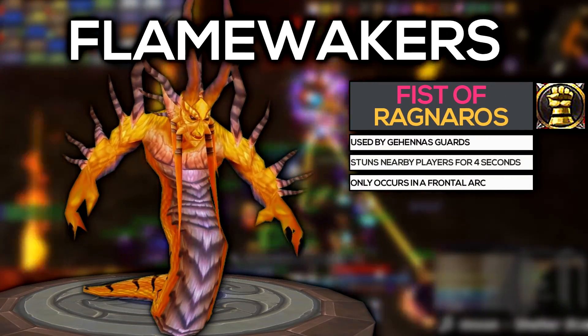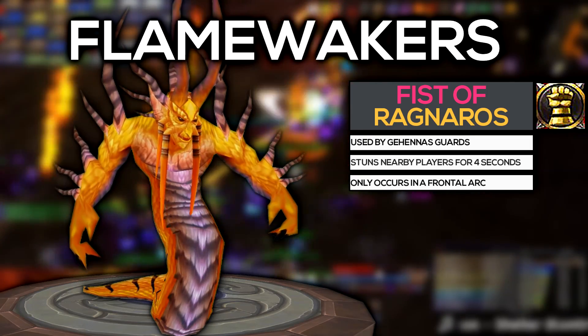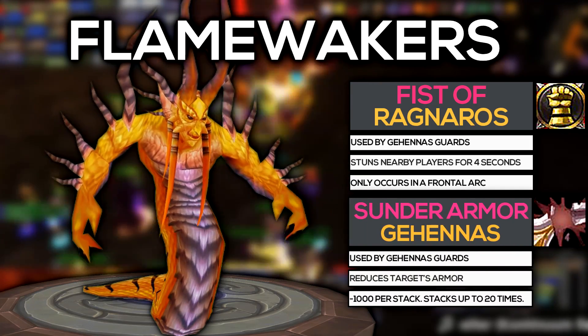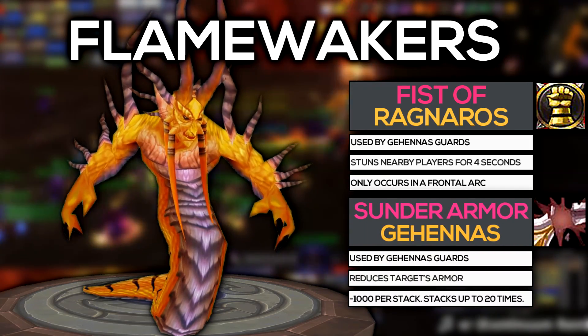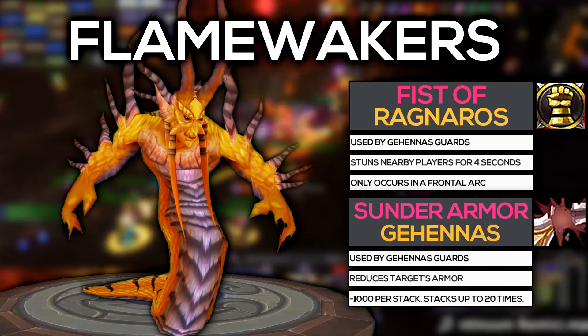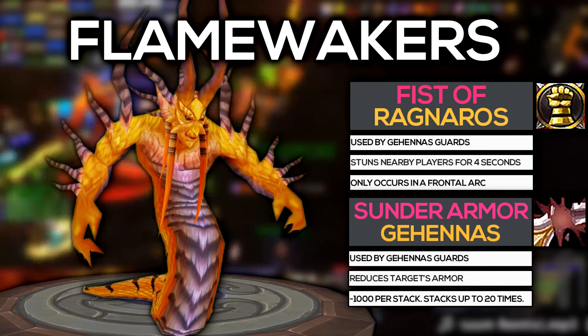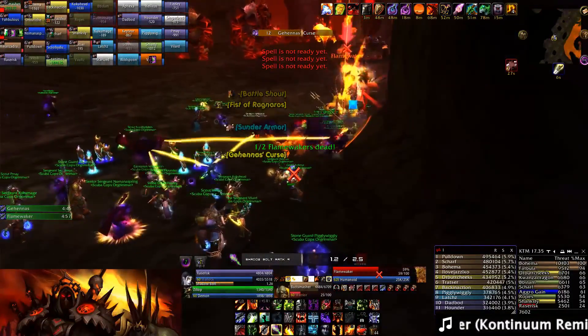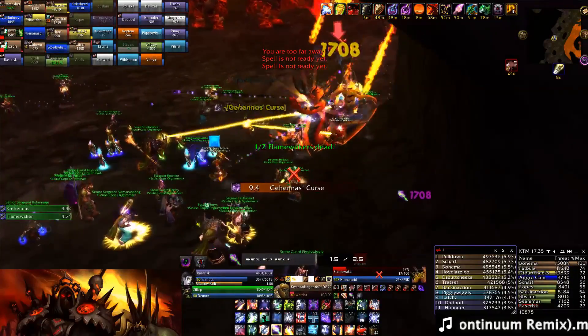The adds have two abilities. The first is Fist of Ragnaros, which stuns targets in front of them for four seconds, so make sure your tanks always have them faced away from the raid. Next, they have a Thunder Armor ability which reduces armor on their targets. Overall pretty straightforward, and because their health pools are pretty low your raid shouldn't have any issues burning them down quickly. When your guild has Molten Core on farm status, just stack the adds and the boss together and cleave them down.